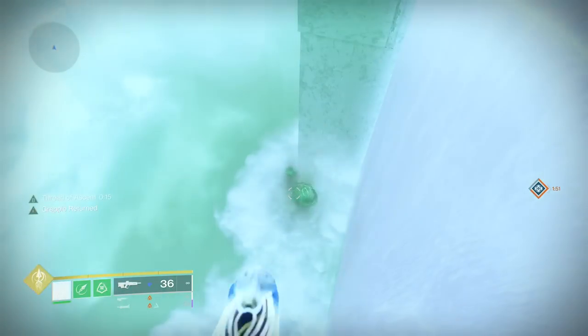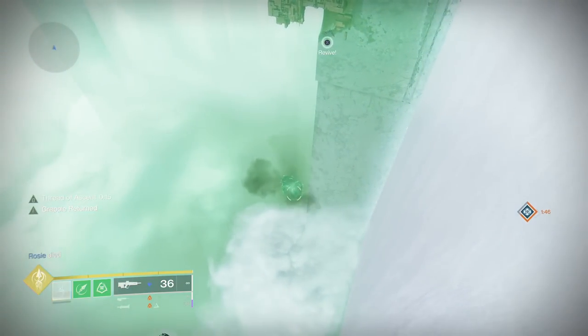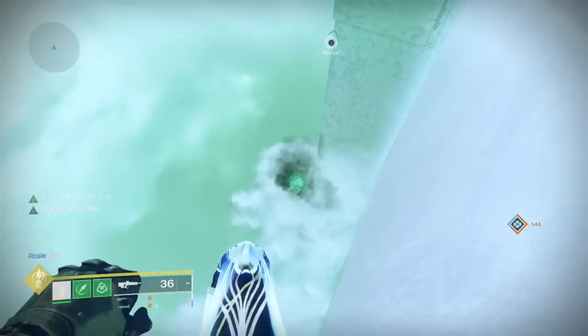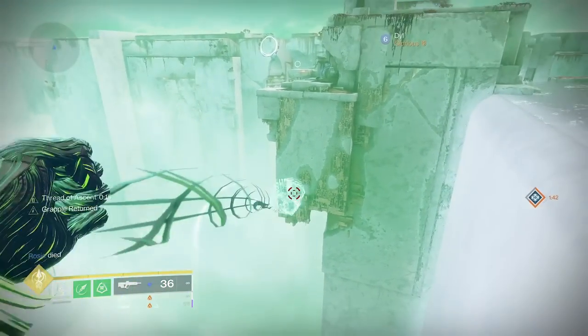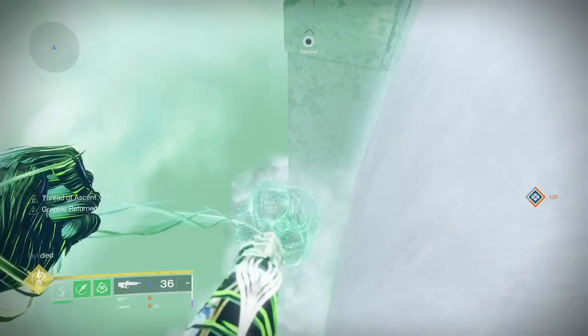Then make a new grapple point and repeat. Just look at your grapple point and spam grapple and jump buttons. This should let you move across any area. If you want to go faster, you can use a sword swing in between making new grapple points.